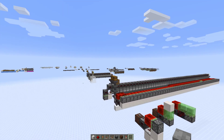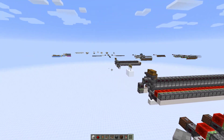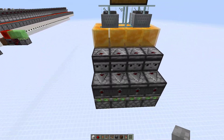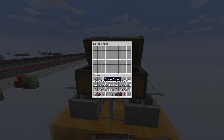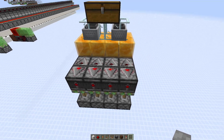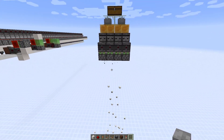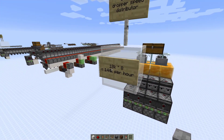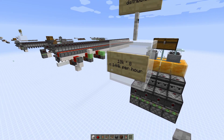These are all based off of modules, and depending on which one you build will depend on how fast it is — the more modules, the faster. This one, for instance, has one chest that comes into four different modules. If I throw some items in here, all four of these will simultaneously activate, getting an equal distribution. So if you have eight distributors, 18,000 times eight gives you 144,000 items per hour.